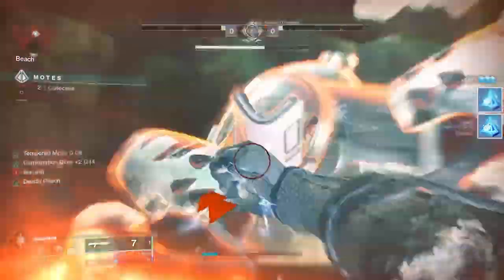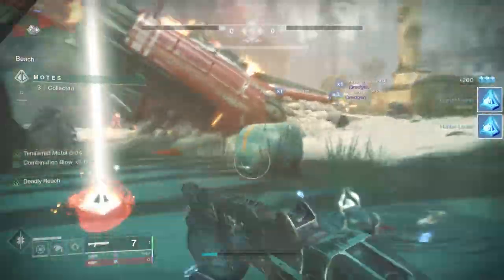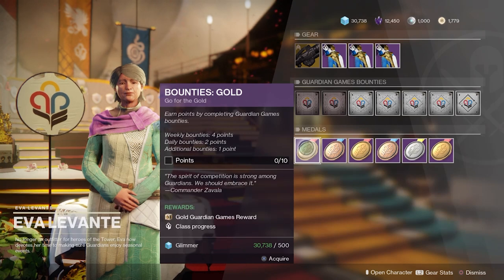Laurels look like little moats. If you collect a laurel generated by your class, you get three laurels. If you collect one from another class, you only get one, so playing with your class is obviously useful. You can then bring laurels back and trade them in for medals.